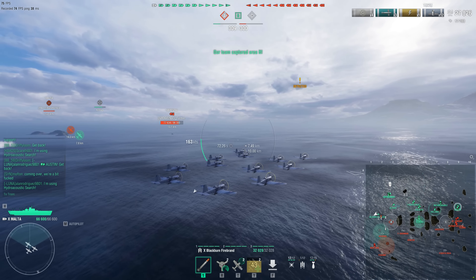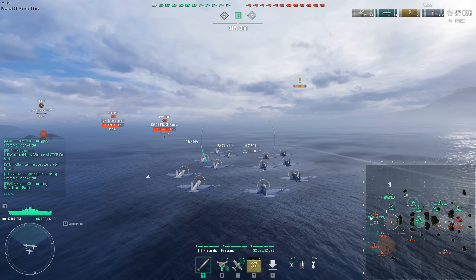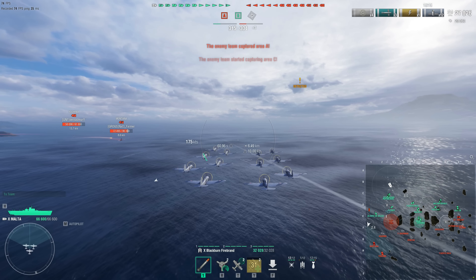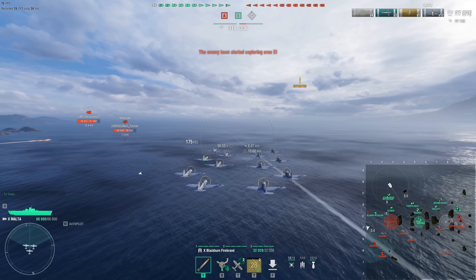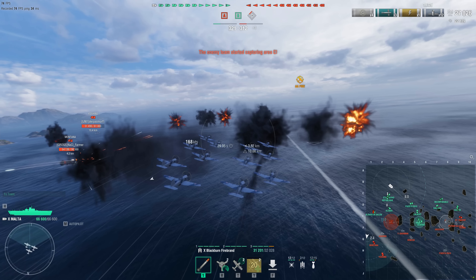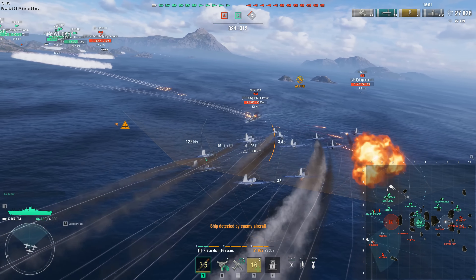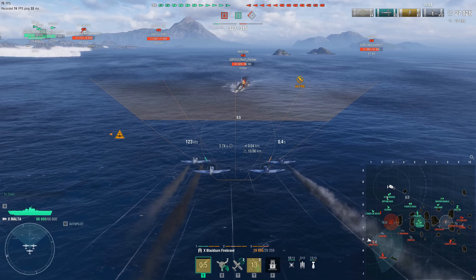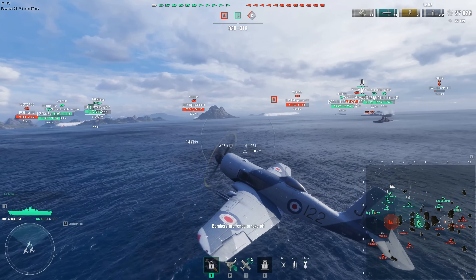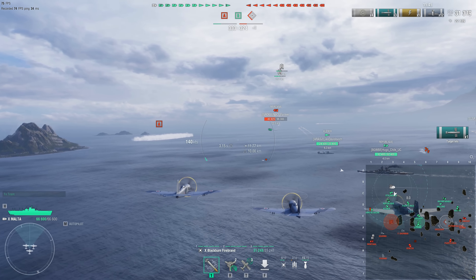The bombs, if you've been on the receiving end of these, they hurt like hell. If you've been on the receiving end in a light cruiser, you've probably been citadeled once or twice — or several dozen times perhaps. These bombs are fully capable of absolutely nuking light cruisers off the map, especially cruisers like the Jinan and the Minotaur — those types of light cruisers that barely have any armor. They will absolutely obliterate you. The torpedoes' strength comes from dropping four of them and being able to do the 360 no-scope turn. The planes are very maneuverable and the torps have a very short run-up.